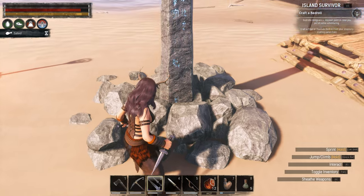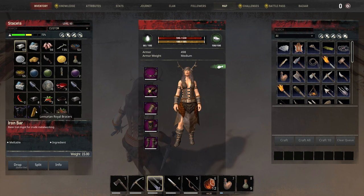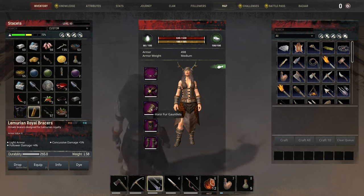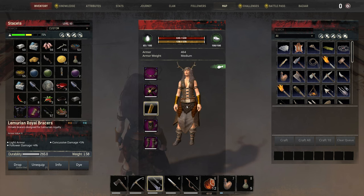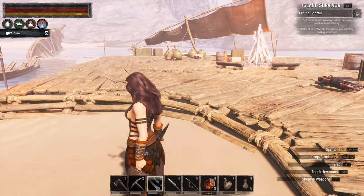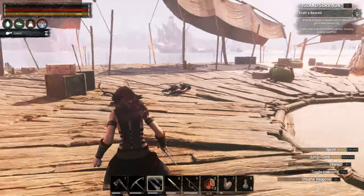All right, I think that's everything. So it was this thing here — whoa, okay, did that just work because we had it on us? Lemurian royal bracers — follower damage plus four, concussive damage plus five, they only have an armor value of eight, but they look cool. So I guess do we just have to keep the shovel on us? You can use it as a weapon but that's not what we want it for.